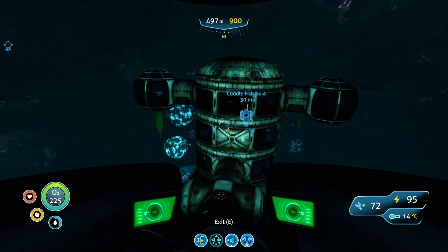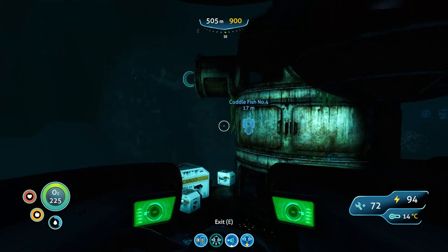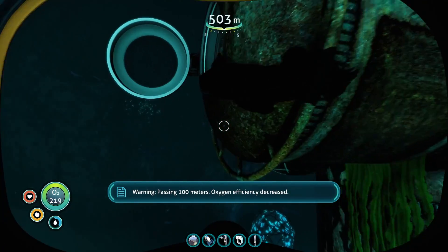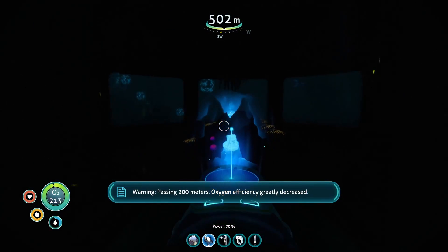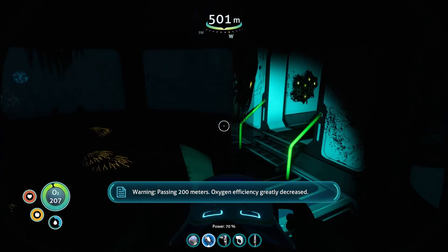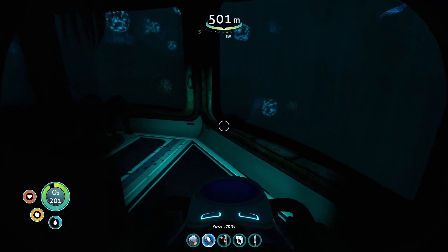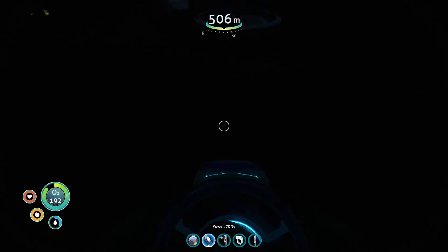Once you're here, you're going to want to go through this hatch here. Passing 100 metres, oxygen efficiency decreased. Passing 200 metres, oxygen efficiency greatly decreased. Grab the data box in there and the PDA if you want. Once in the observatory here, go down one level.